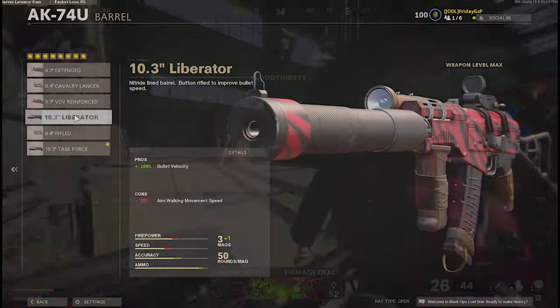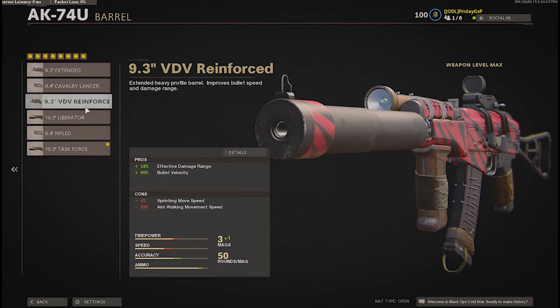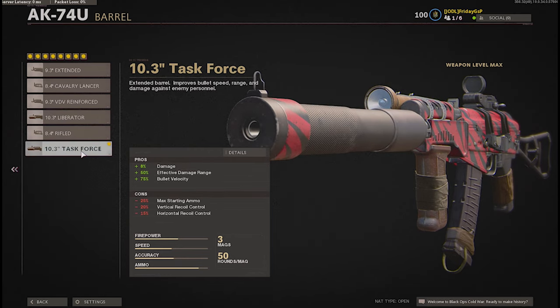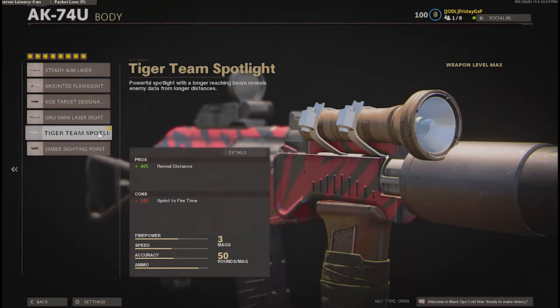You can also choose the Liberator for more bullet velocity — one of the most underrated gun stats in the game — or the Reinforced barrel for effective range and bullet velocity with fewer negatives. But the Task Force barrel improves the AK a lot, a lot, guys.